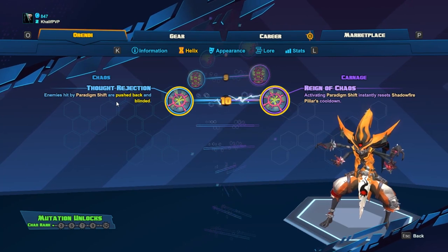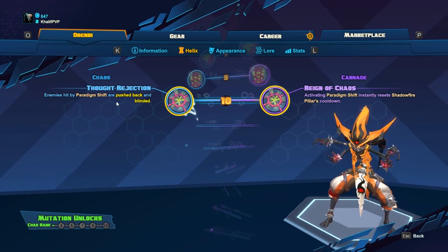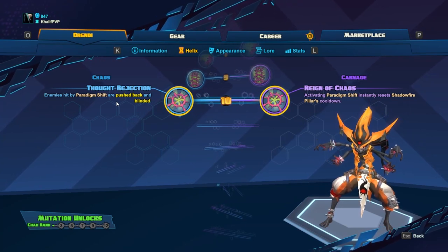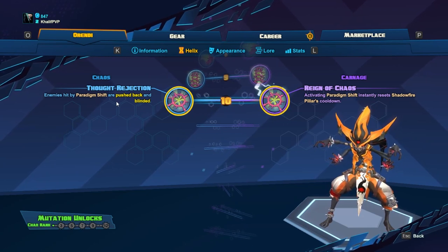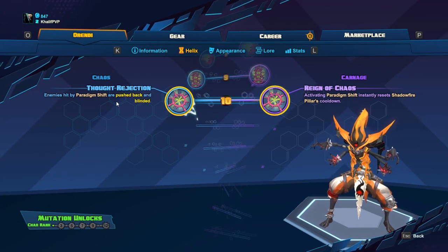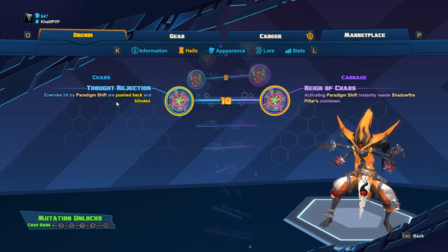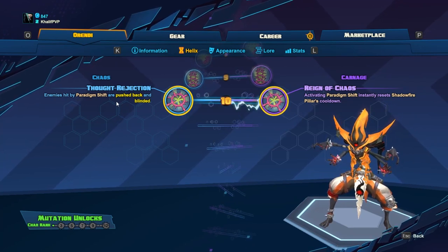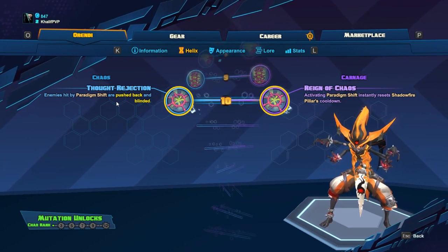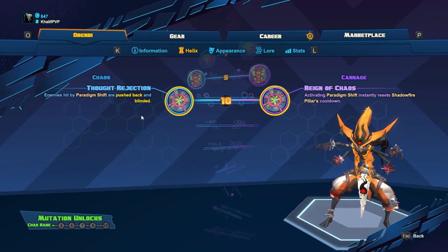Finally, level ten: Thought Rejection or Reign of Chaos. Reign of Chaos resets Shadow Pillar's cooldown when you activate Paradigm Shift, which is a given for me. My combo setup is: cast Shadow Pillar to deal damage — even half damage if they dodge — then activate Paradigm Shift via Reign of Chaos, timing it so I lay down Shadow Pillar, hit them with Paradigm Shift, and immediately lay down another Shadow Pillar right where they are for a near-guaranteed kill.